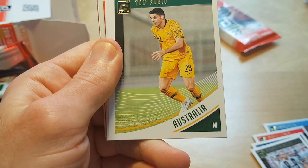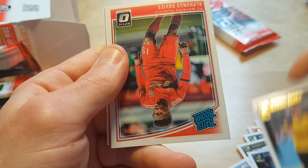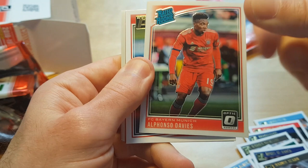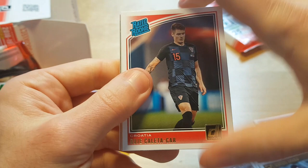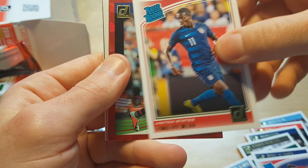Manuela Canui — and I got two Optic parallels of Alphonso Davies, formerly of Vancouver Whitecaps. He might actually be the only Canadian player currently playing in a big European league. Timothy Weah — I wonder if he's related to George Weah, the Liberian superstar.